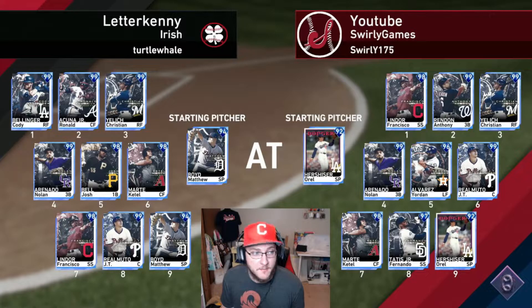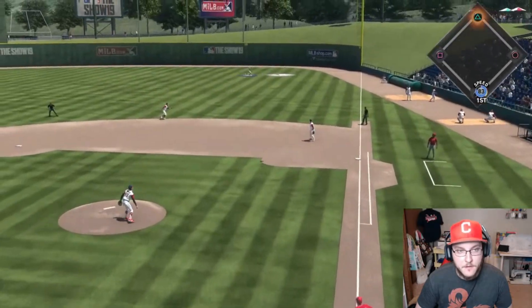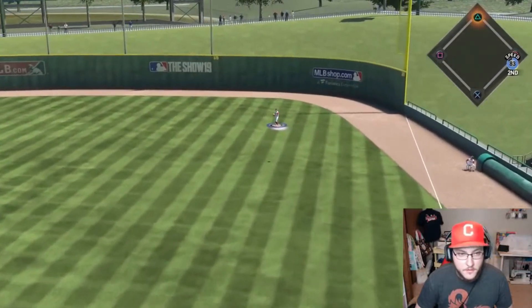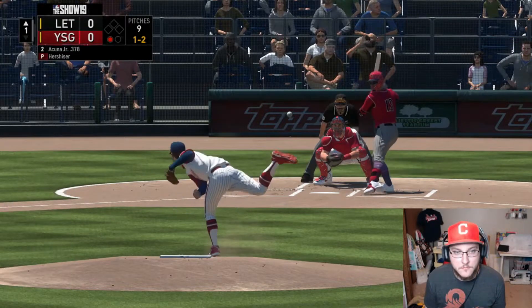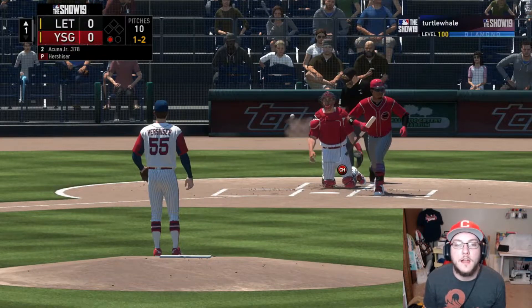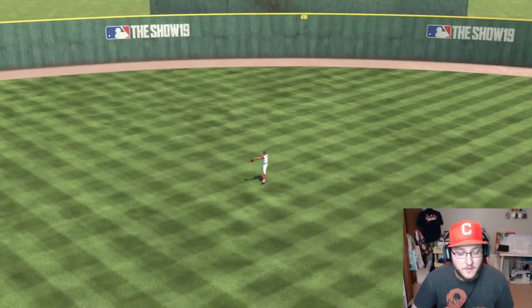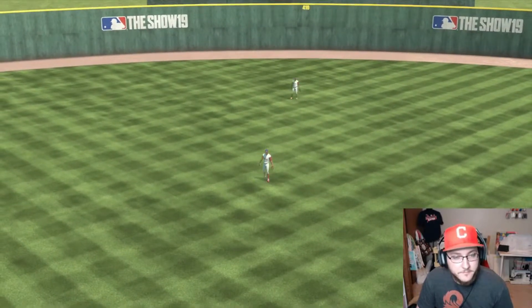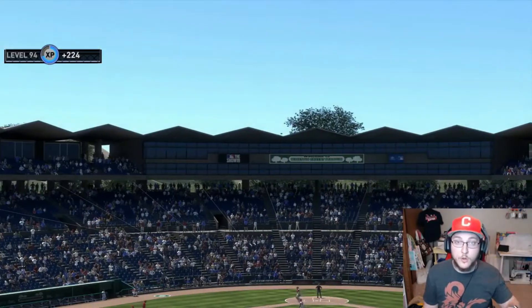Letterkenny Irish — shout out to Josh, I appreciate that team name. Now I've got Hershiser and he's got Matthew Boyd. Ann Belly, Acuña, Yelich, Nolan, Josh Bell, Ketel Marte, Frankie, and JT Realmuto — I think I got lucky with his low starter. This guy's team is unbelievable. A cutter gets a fly ball — survived. That was terrifying. Good catch JT. How do you get a piece of that? Two down. Another terrifying top three. Got a fastball snuck by him. Scoreless first — that's very big.